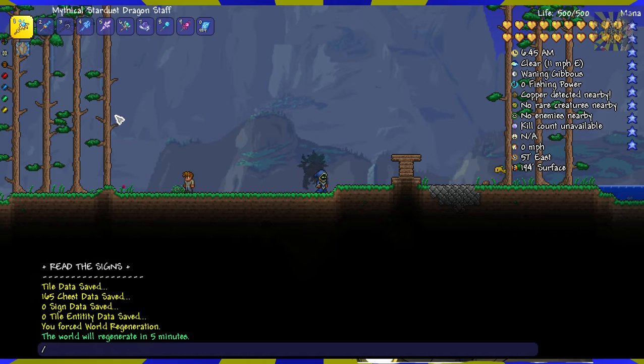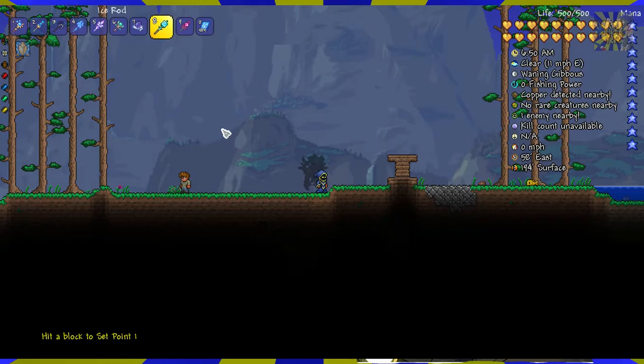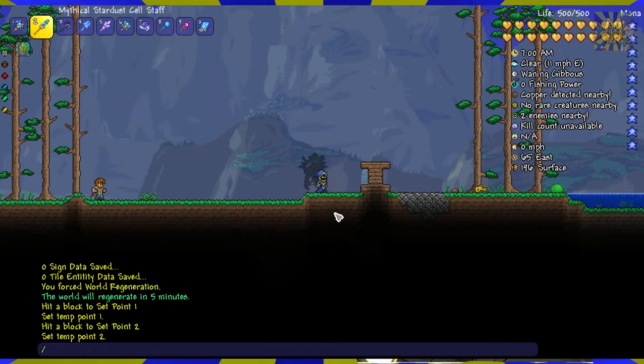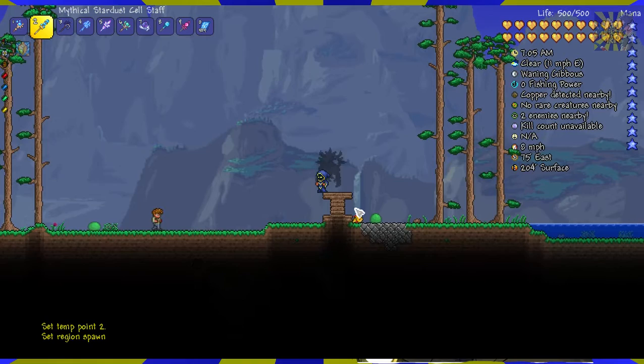Now let's go ahead and make a region. If you don't know already how to do that, just do region set 1, select one point, and then select the secondary point. And region define spawn. So this region is now defined as spawn.